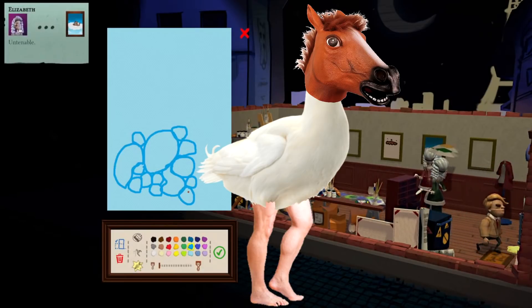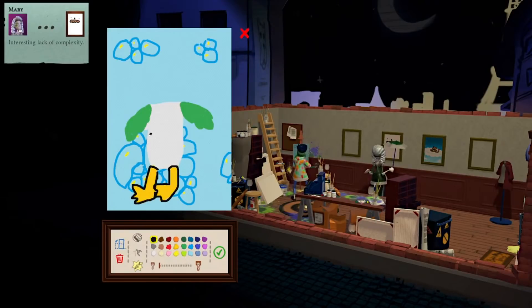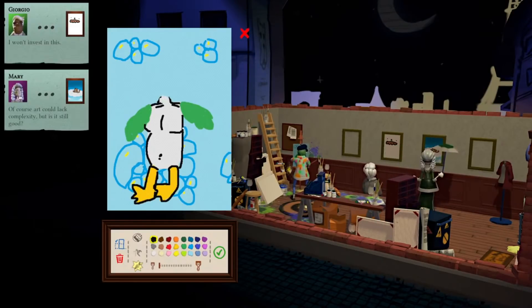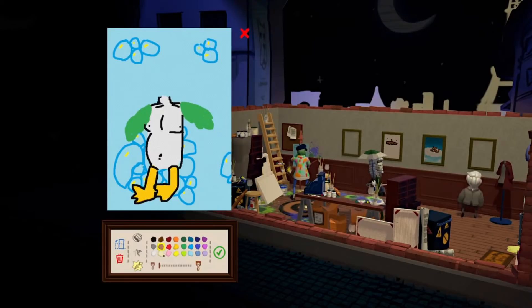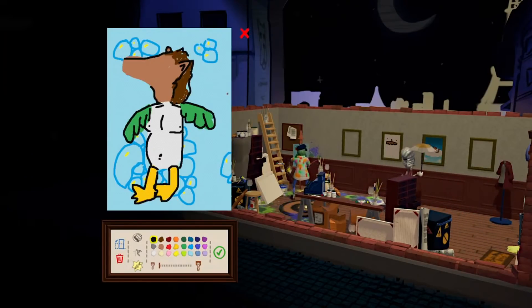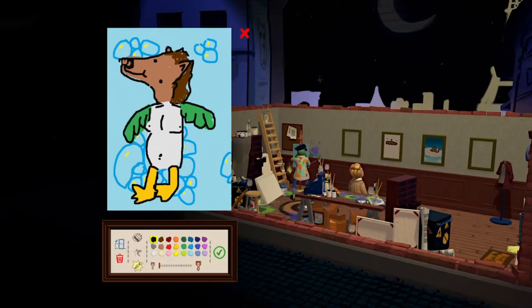One third human, one third duck, one third horse. Human body with duck wings. This is good. And then this part is just like a dude, so we're going to give him a belly button and everything. Give him some little nippies. And now we need a horse head. This looks great. Oh my God. How do horses work? Horse — it's like a hedgehog. Well, whatever it is, it's a cutie pie.